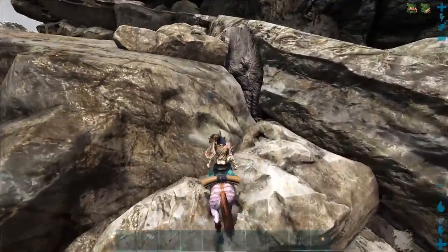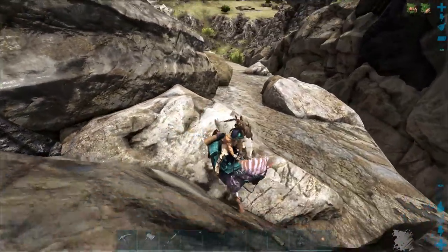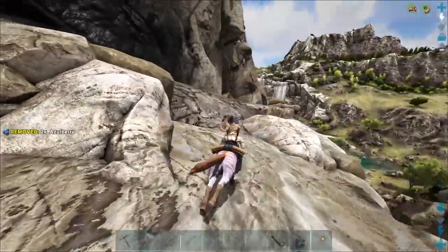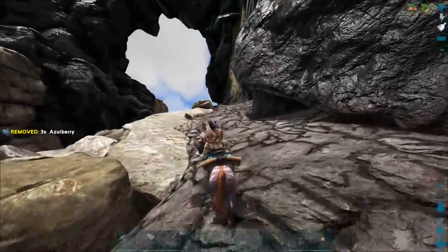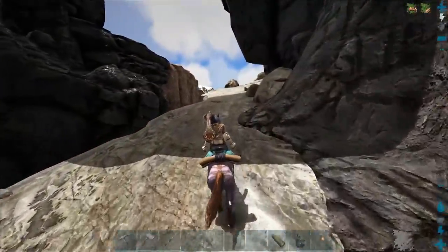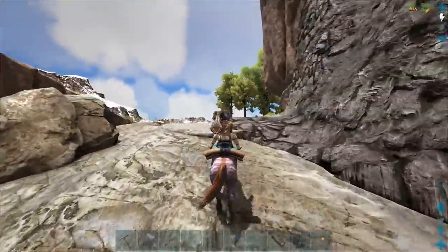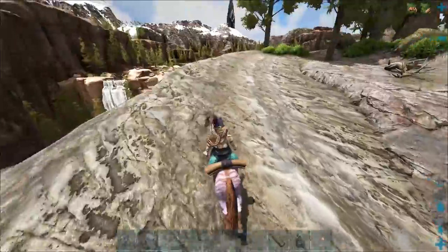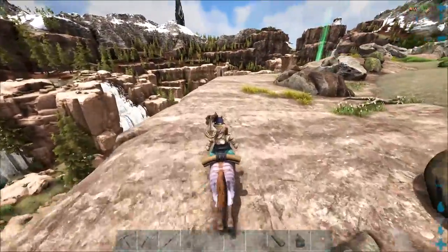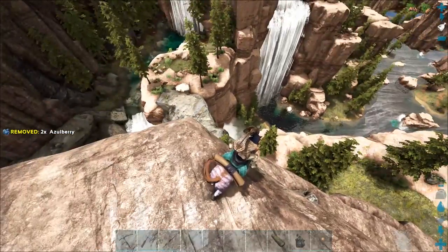We're basically at the canyon area now. There are a couple of stone bridges going across as well - it's so amazing. You can see the terrain change, the rocks change color. And then you are met with this beauty of a sight - this is absolutely fantastic looking. I really want to explore more of this on the back of a griffin.